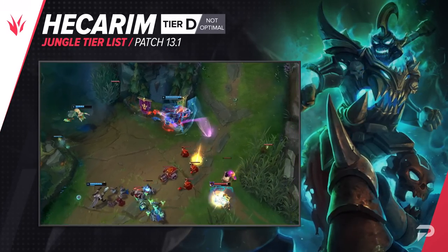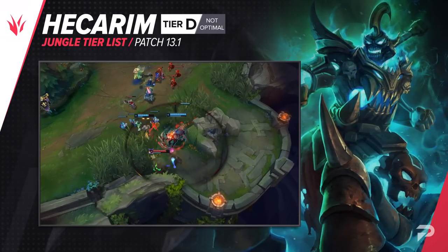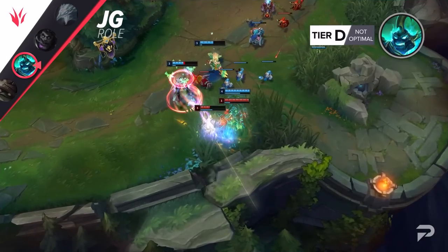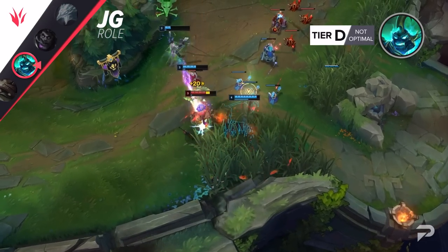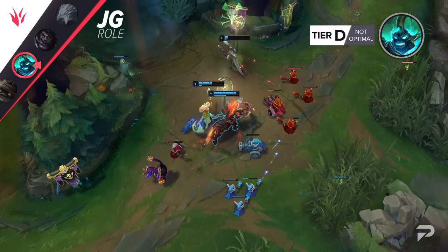Hecarim is a Feast or Famine champion. If you snowball early, he can run over games, and if you don't, he's basically useless. But in his current state, he's almost never generating those early leads — you just get bullied early on by almost any other meta pick. We're dropping him down to the D tier.